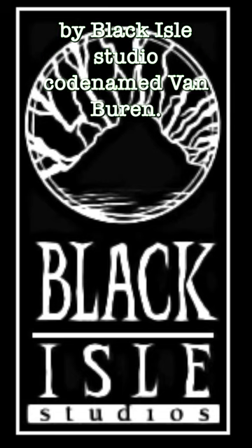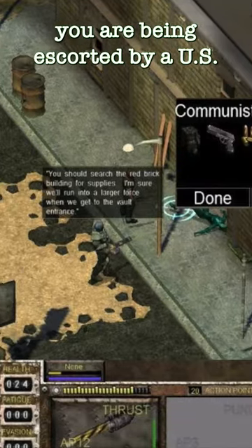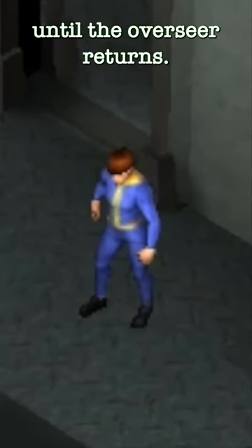Vault 1 was originally a part of the cancelled Fallout game by Black Isle Studio, codenamed Van Buren. In the tech demo for this game, you are being escorted by a US military corporal named Armstrong to Vault 1. Upon arriving to this vault, you meet Frank, the Underseerer, who is in charge until the Overseer returns.